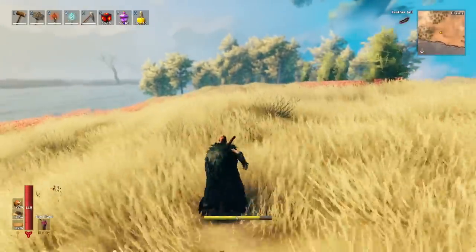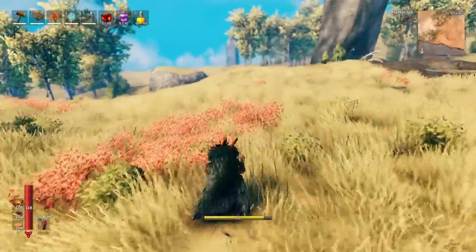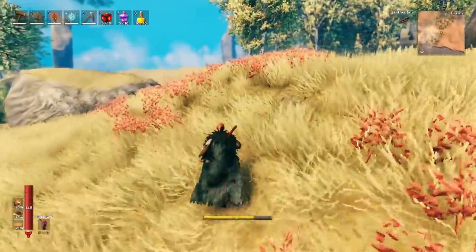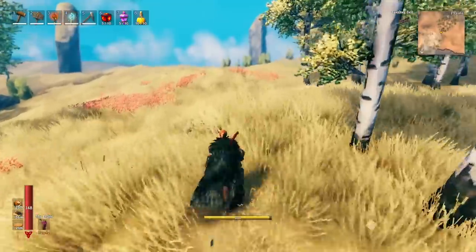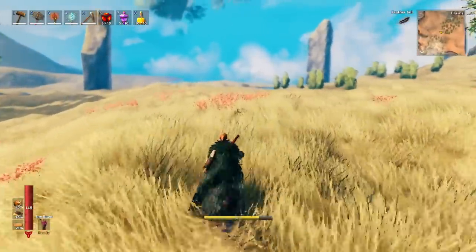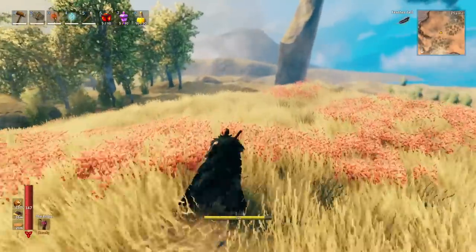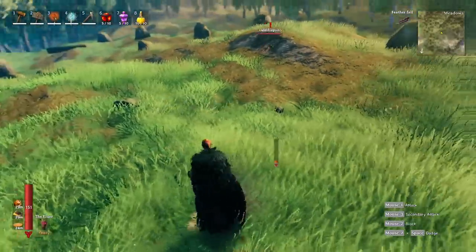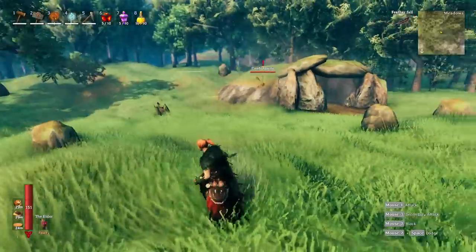When you finally reach the plains biome you're going to run into death mosquitoes, as many of you know, and one of the worst things that can happen is when you die in the plains biome and you have to go back and get your corpse. Normally I would recommend gearing back up to go back in, but many of you are like me and just want to run in butt naked and get your stuff back — and when you do that, death mosquitoes can be a bit of a problem. But did you know that you can easily jump them when they come to attack you?